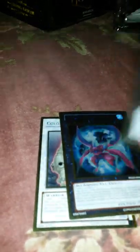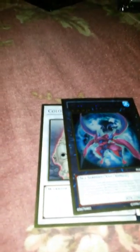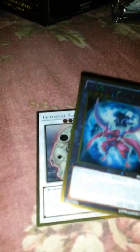Another Princess — I got like four of those. Brotherhood of the Fire Fist Tiger King — I can't even read his entire effect; it's pretty long. Number 32 and Colossal Fighter. I'm pretty happy with everything that I got. Let me put all these together.